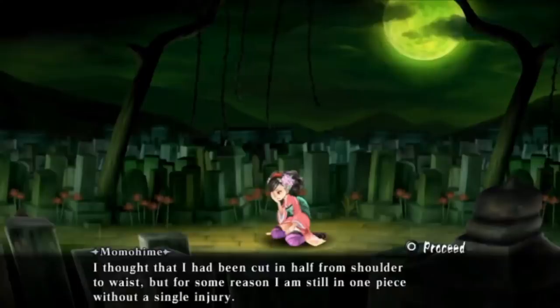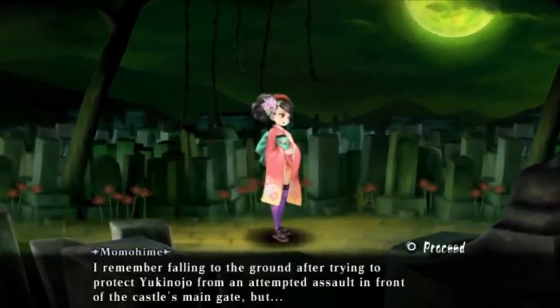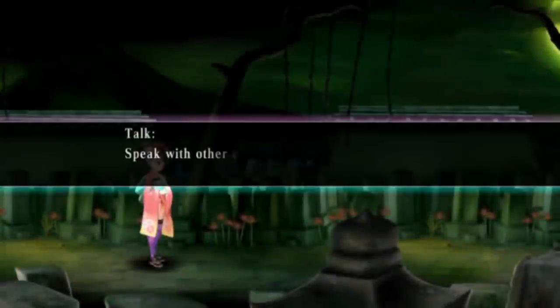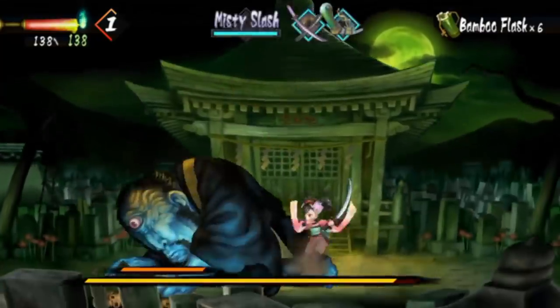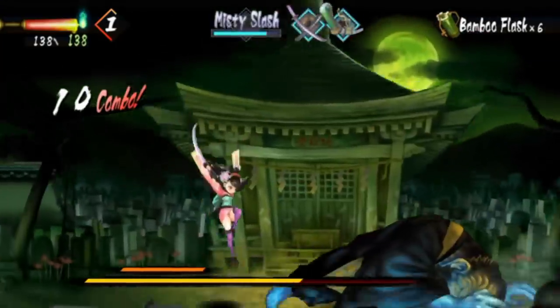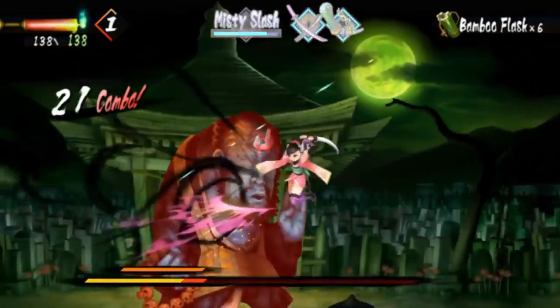I played it on the Wii for a bit, then I put it down. I had experienced another Vanilla Ware game and when I played Muramasa I was expecting the same kind of experience, but Muramasa was kind of light on story. It was good on gameplay, but it didn't pull me in. And the fact that it was on the Wii threw me off — I felt like it should have been on the PS2. When the Vita version came out I was ready to play it, but I lost interest. I needed a stronger story with that game. The art style was great, but the story has to pull me in.